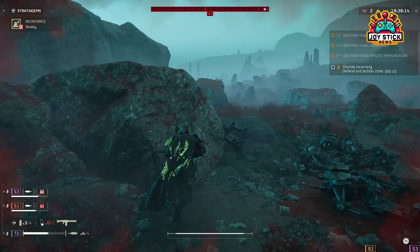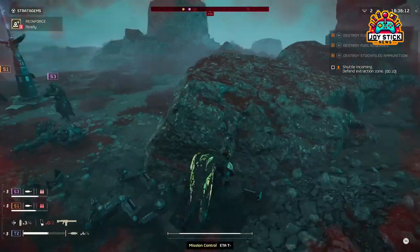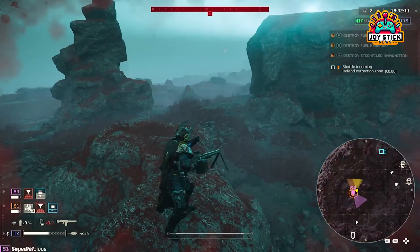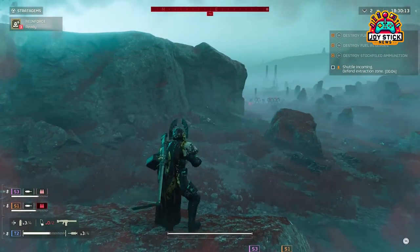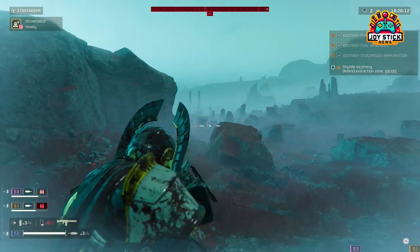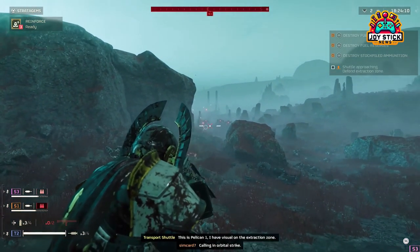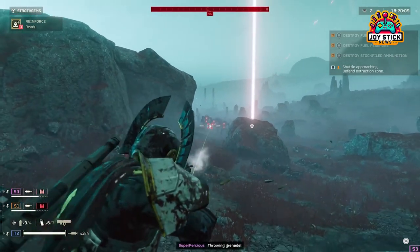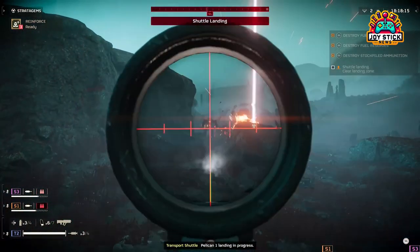Mortar Sentry. For a more explosive approach, the Mortar Sentry brings high-powered ordnance to the field. Best used in situations where you anticipate clusters of enemies, it can obliterate groups with its powerful blasts. Due to its potential for friendly fire, it's paramount to deploy it at a safe distance from your squad, preferably covering areas where the enemy is likely to mass.